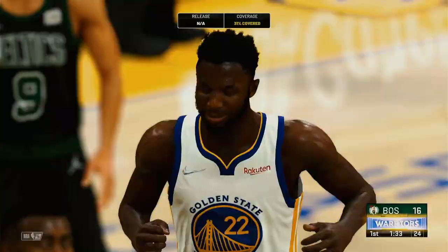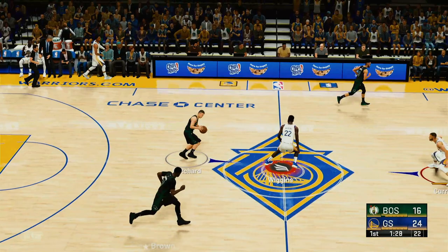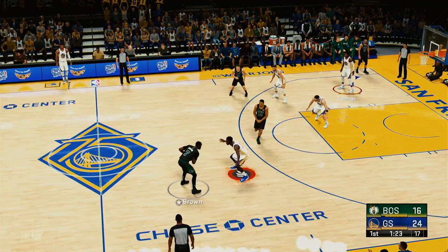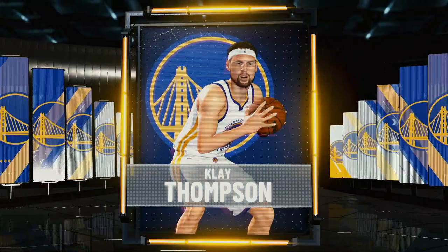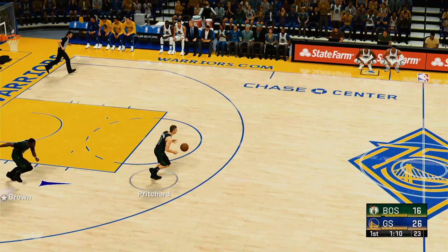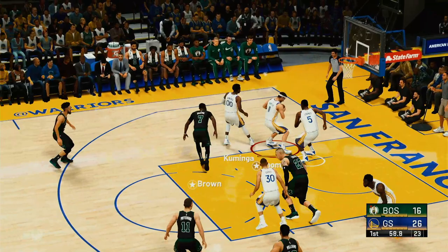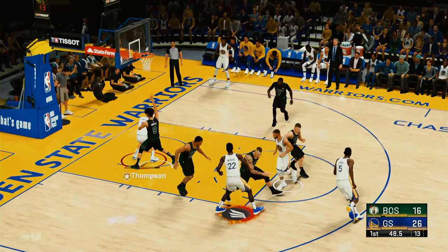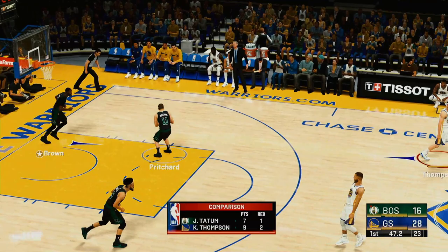Curry tightly guarded — Wiggins gets a nice pass and converts the layup perfectly. No defensive resistance at all. Curry steals the ball leading to a fast break — Thompson throws it home. Curry deserves credit for triggering that break, turning a great defensive play into an easy opportunity. One ten left in the first quarter. Brown misses — Warriors pounding the glass, most 50-50 balls going their way.